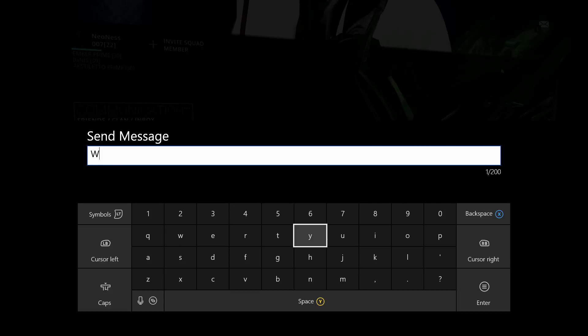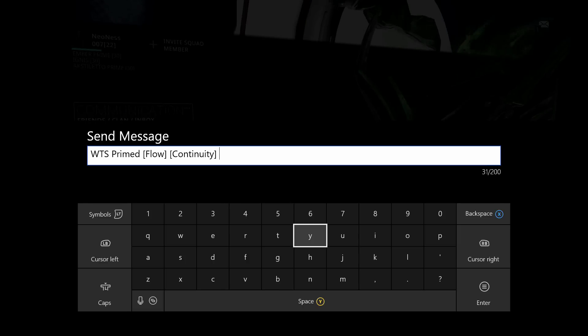Alright, this is going to feel good — want to sell primed Flow, Continuity, Continuity — make sure you spell that right, because if it's off by one letter the whole message goes to shit and doesn't work out. Unranked sets.